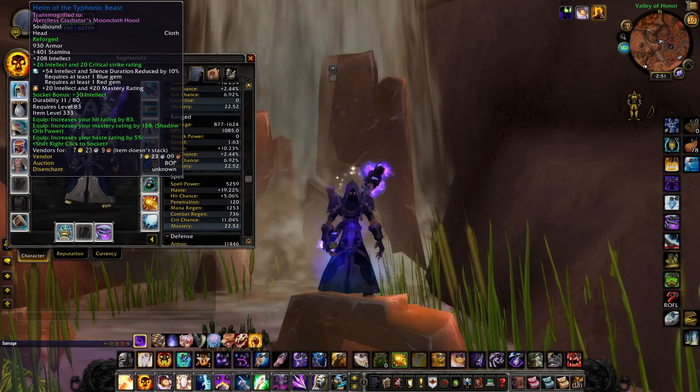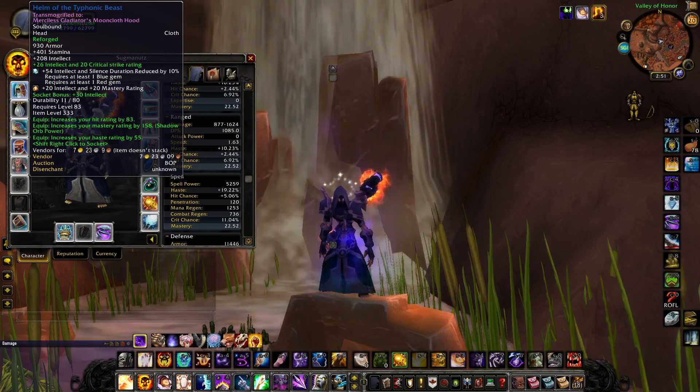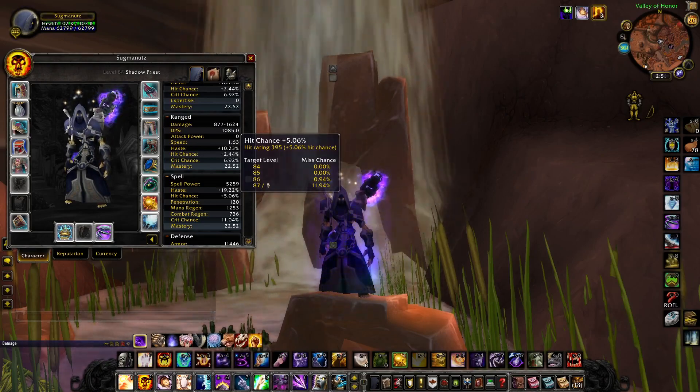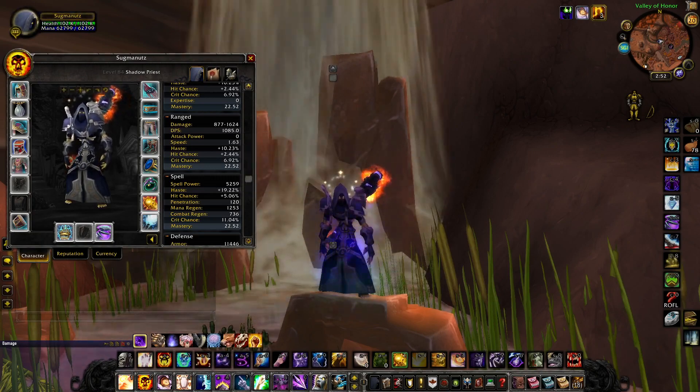I turned spirit into hit with the talents, so you're going to notice a lot of the hit on this gear is going to be reforged. As a spellcaster, all you need to do is get the four percent hit. As you can see I'm a little past that, which is fine, but that's why I'm reforging this stuff away so I can utilize those stats into something else.